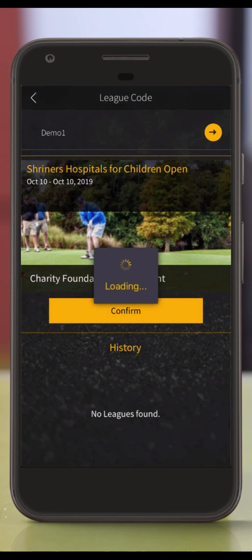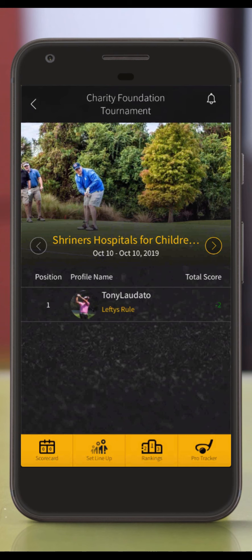Enter your code and press the yellow arrow to the right to continue. Then press the confirm button once your league is shown. You will now be directed to the league detail screen for your event. This is where you will see how your team and your pros are stacking up against everyone else in the pro-am portion of the charity tournament.